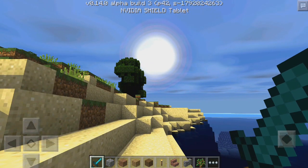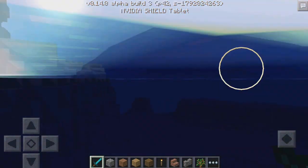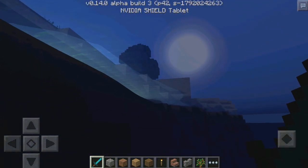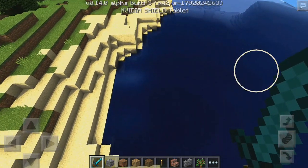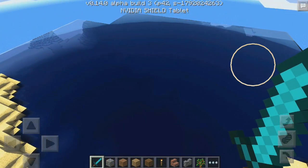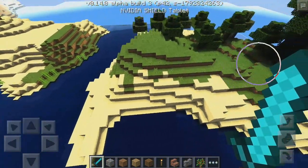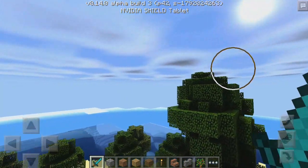But check out that sun — that is really cool. The water is looking very nice. If you look up here you can see the water is actually kind of moving and there are some weird effects going on there. That is really cool. The sun is the best part — I love it.